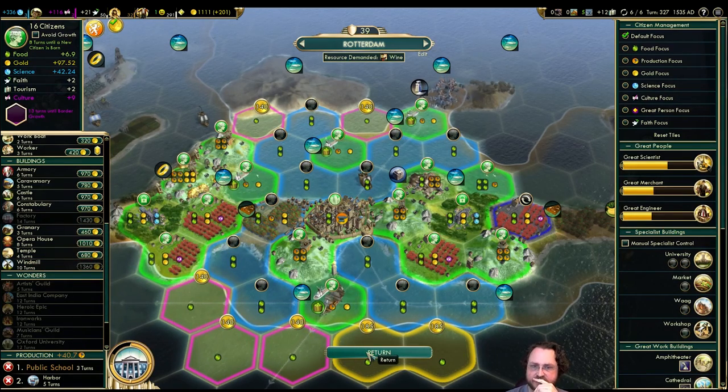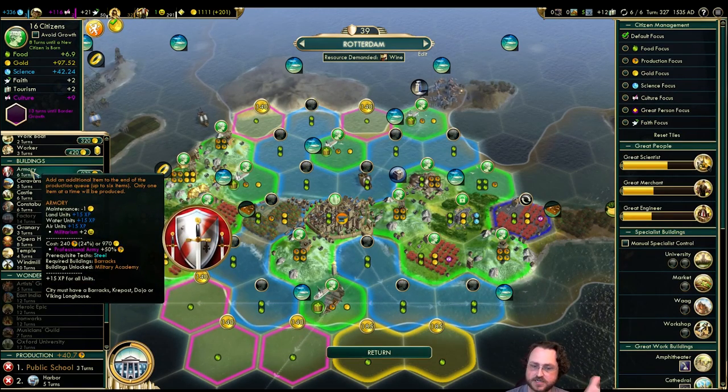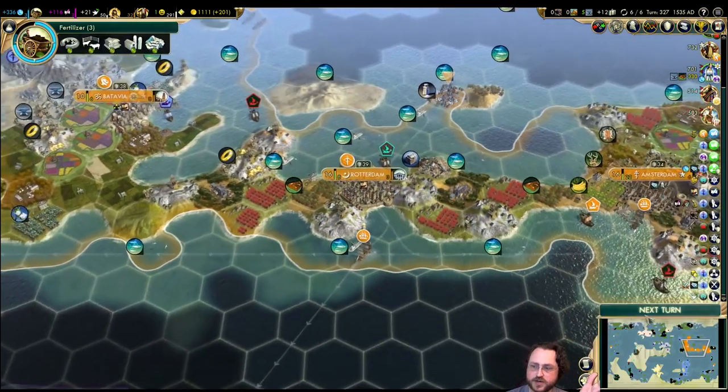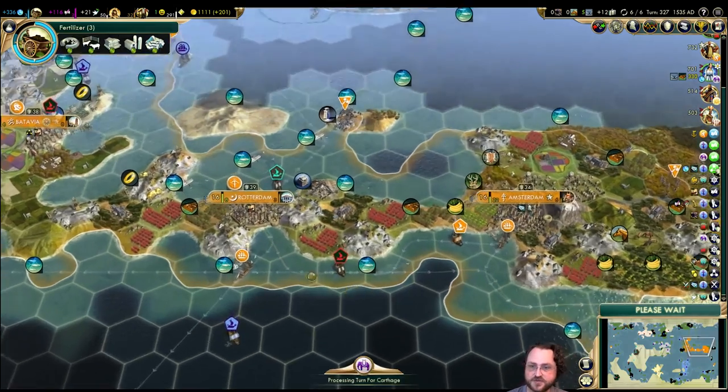We need so much stuff, but we do need to start thinking about that. If I could squeeze out a handful of frigates, that would keep my cities safe now and give us the units we need to upgrade into battleships. You have like 13 fish tiles you need to work.